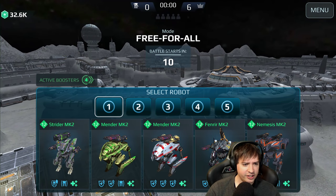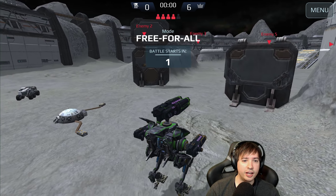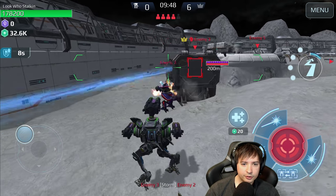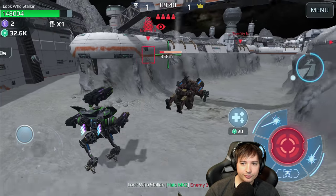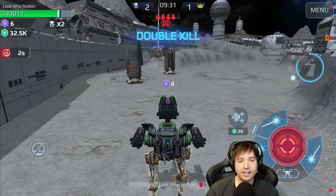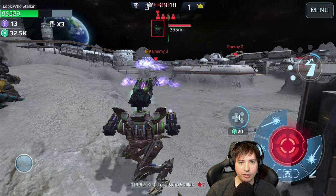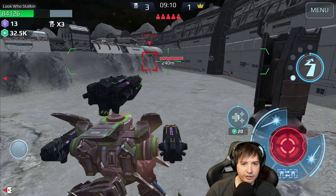Here we go — free-for-all. Spawned with the wrong robot. We have a Pursuer — let's make him use his stealth immediately, we can also lock him down. The Ares is coming. Enemies are jumping in all over the place. I'm already using my healing and I got the kill with shotguns from long range. I personally feel like these shotguns do too much damage at range — shotguns should only do good damage from short range.